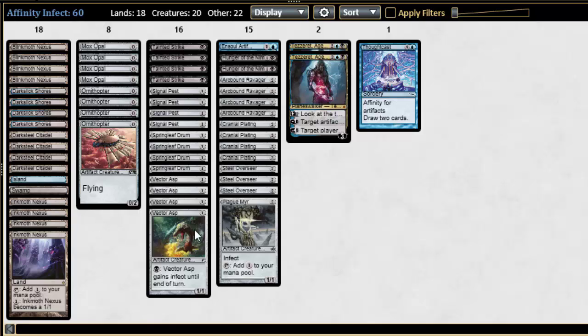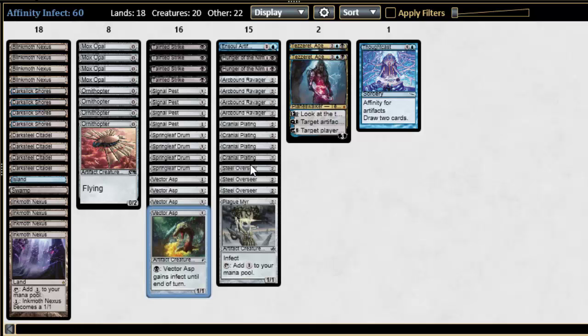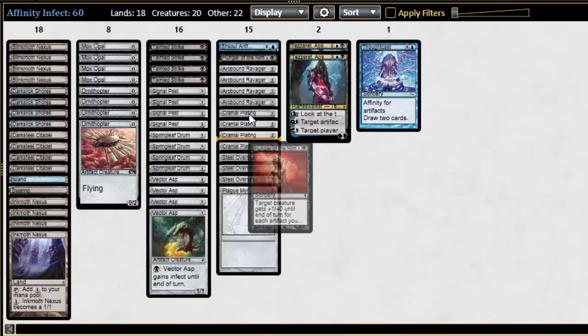Vector ASP is also great. I like it because it's like an Ichor Claw Mirror except you pay for it in installments — one mana for the 1/1, and then you can give it Infect either with the Cranial Plating, with the Arcbound Ravager. Make it big with Tezzeret or Ensoul Artifact. Hunger of the Nim gives it a big buff: target creature gets +1 until end of turn for each artifact you control.